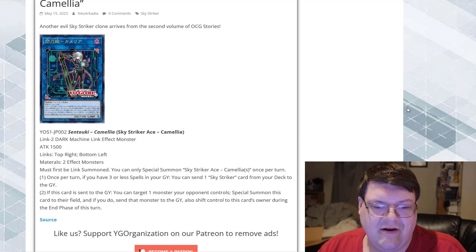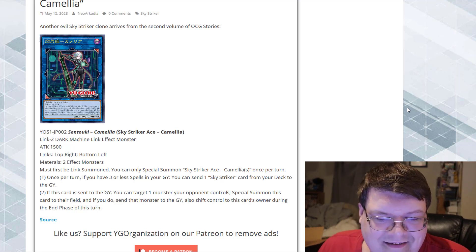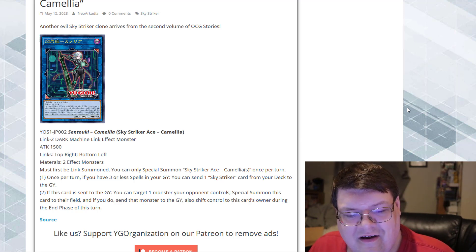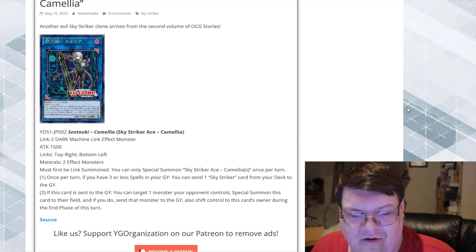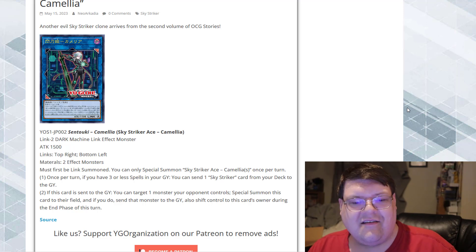If this card is sent to the graveyard, you can target one monster your opponent controls, summon this card to their field, and if you do, send that monster to the graveyard. Then shift control of this card back to its owner during the end phase of that turn. What gets wild about this secondary effect is it can keep triggering every single time. If it's sent to the graveyard, you just target one monster, bounce it, pass it over to their field, get it back during their end phase, and then next turn you can link it back off and bounce another one of their monsters.